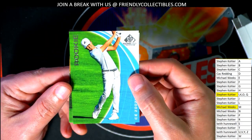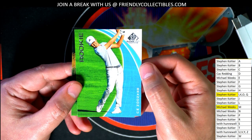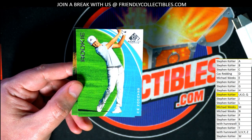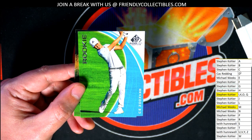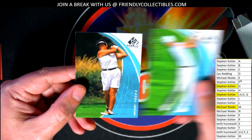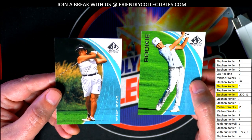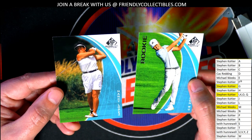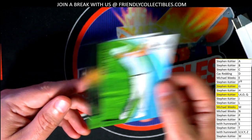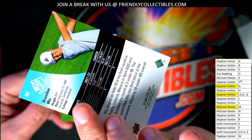Here is our rookie card — W. Stephen K, congratulations. And the final one: L for Lopez, Stephen K, congrats. Wow, nice rookies! Some good things coming out of SP Game Used. Congratulations.